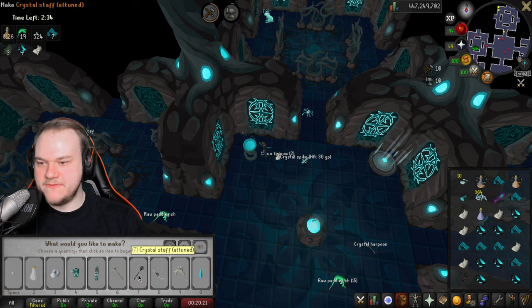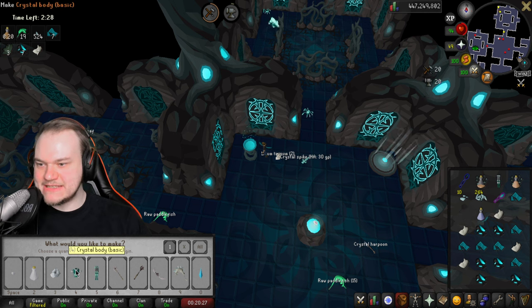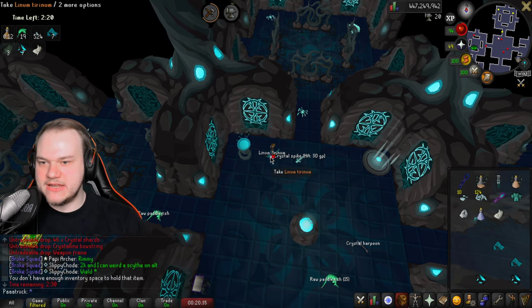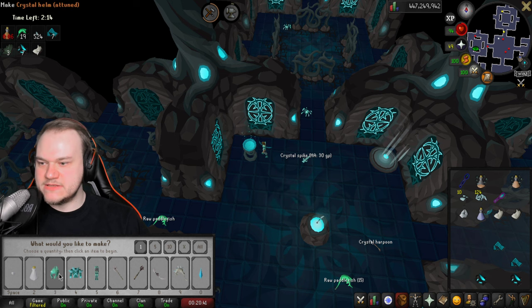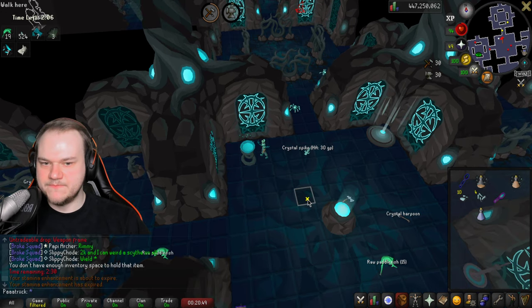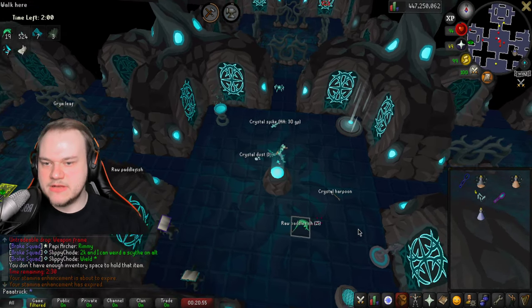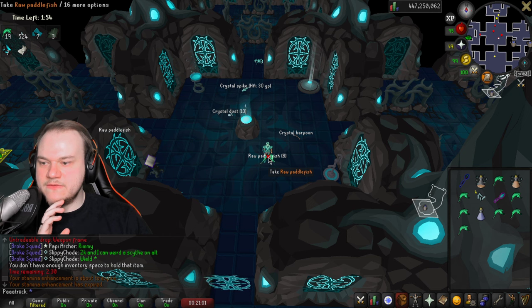We upgrade our bow — make it perfected. Craft the crystal staff, upgrade it again — perfected crystal staff. We craft the legs, the body, and upgrade each armor piece once. There's my helmet — upgrade the body, upgrade the helmet, upgrade the legs. Now we don't need the crystal dust anymore. Collect your food again.